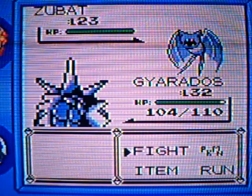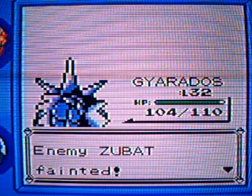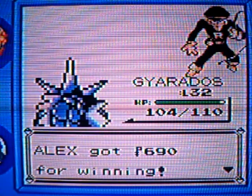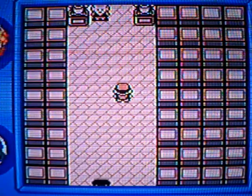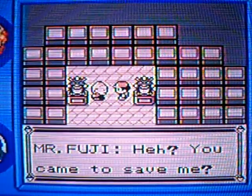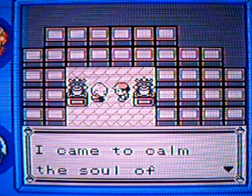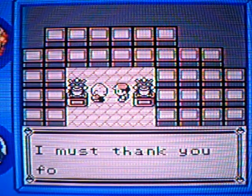Let's go find the old man. Don't fight us, Rockets — you guys suck so bad. You're not getting away with this, and we've saved the old man. Mr. Fuji! You came to see me? Thank you, but I came here of my own will to calm the soul of Cubone's mother. I think her spirit is going to the afterlife.